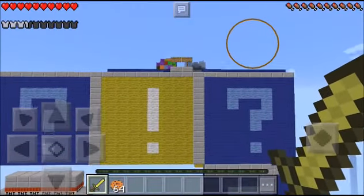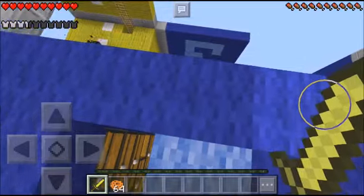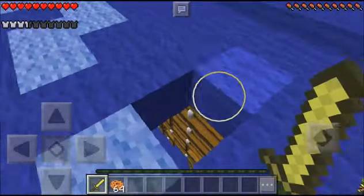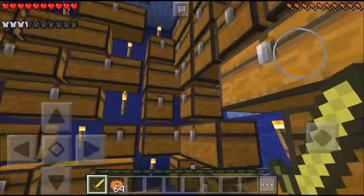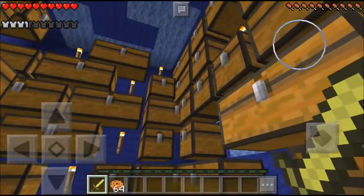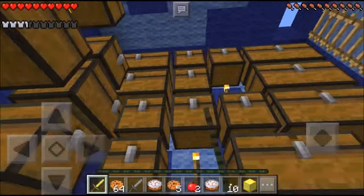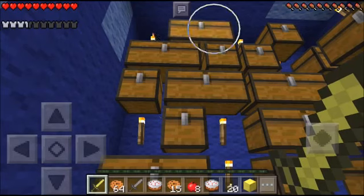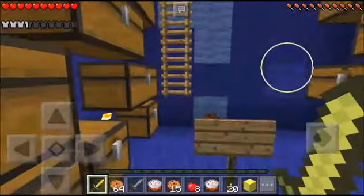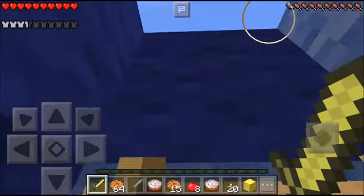Let's get up there. Hopefully there are no secret invisible parkour — that would be so mean. There's another zombie spawner. What's down here? Oh yes! We have found ourselves our first gold block in the Flip-switch Galaxy. They probably died from the sun.